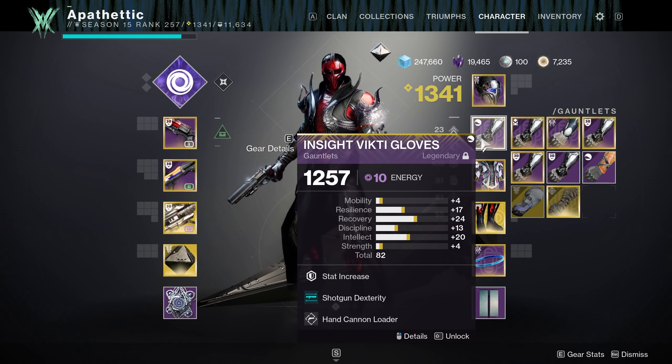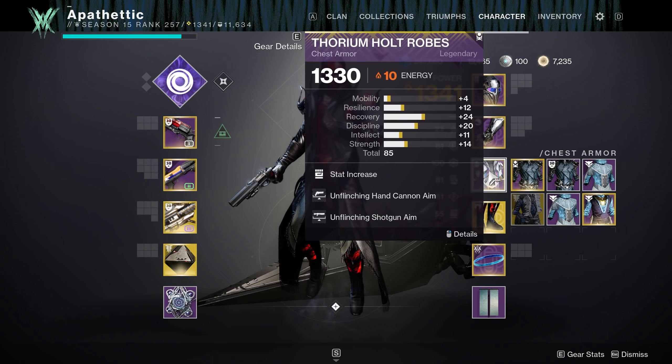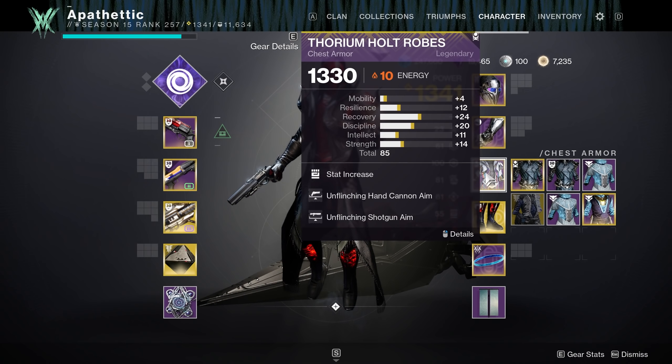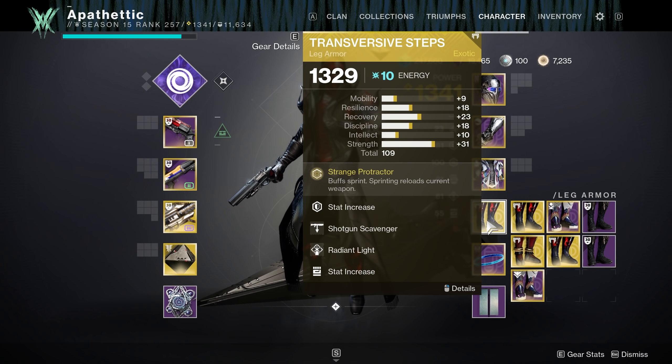For our robes, same kind of deal — Unflinching Hand Cannon Aim and Unflinching Shotgun Aim, everything to help support making the weapons we're maining as crispy and consistent as possible. For our exotic, I'm running Transversive Steps. This may be surprising to some of you because I've been running Ophidian Aspect for a long time, but for this build I've actually been preferring Transversive Steps a lot more. The reason is I like that increased sprint speed and movement speed, especially when I'm pushing super aggressively with my shotgun after throwing an Axiom Bolt — I want to be able to close that gap as quickly as possible.